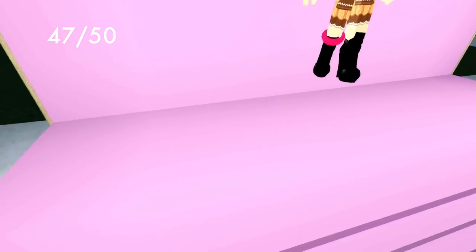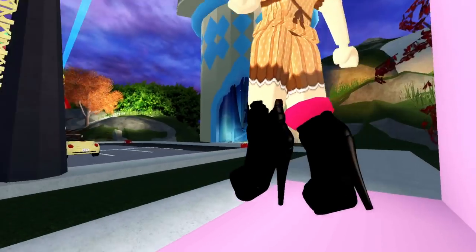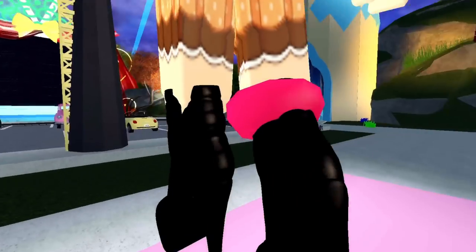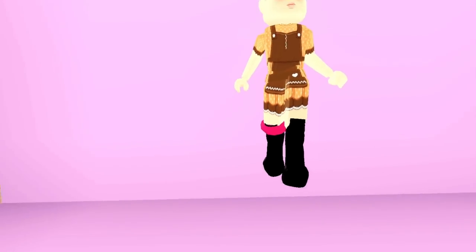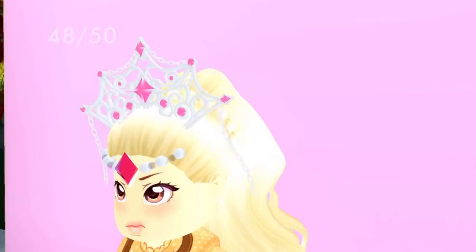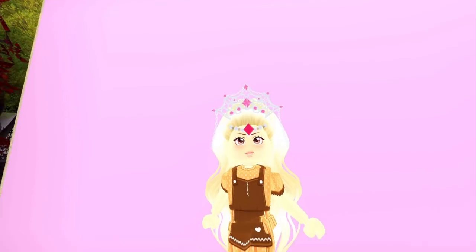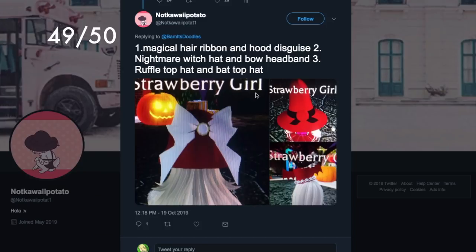I once saw a hack on the wiki — the action booties with the peg leg — which adds a little edge to the top of the left boot, kind of like a rolled-over sock. If you use the jeweled tiara and the empress crown together, you get a really cool effect where it looks like a big headdress instead of two separate crowns.